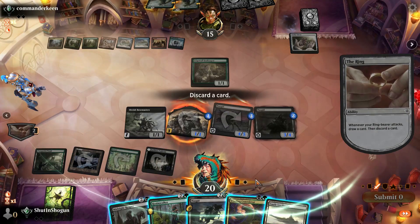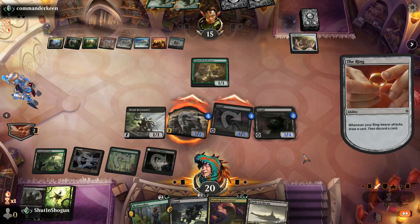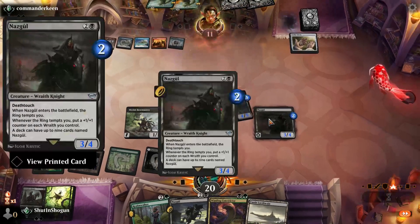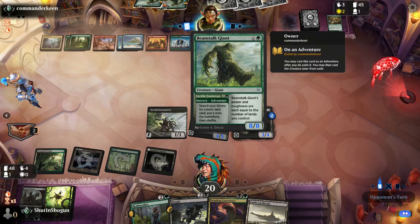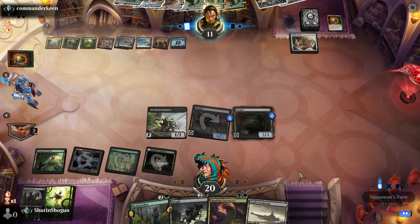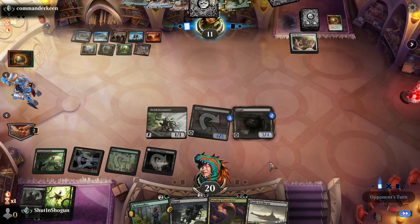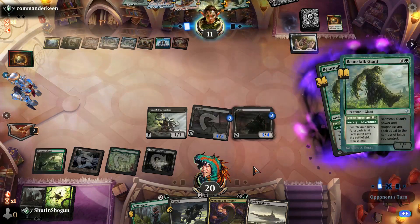We'll get rid of the Reaper — we have enough card draw, we're fine. Another perk of the Nazgul is the Deathtouch that it does have, so it can fight big creatures like your Beanstalk Giants or Primeval Titans if you're playing against Gate Deck. Or it can just trade if you need it to and always make a good trade.